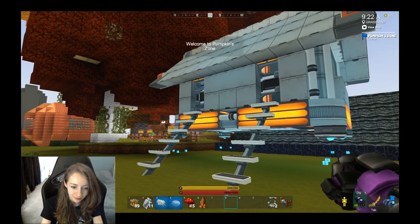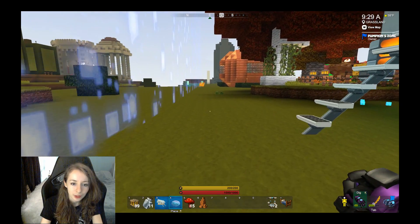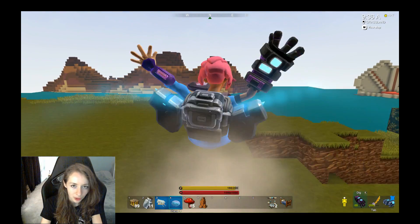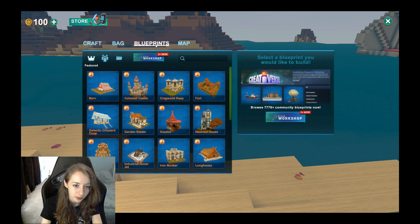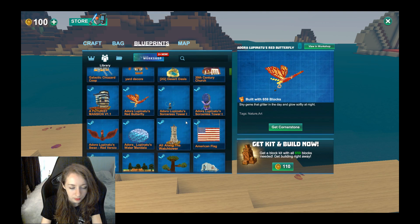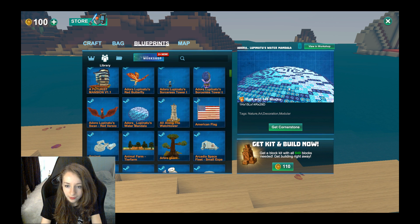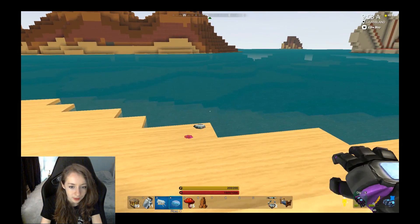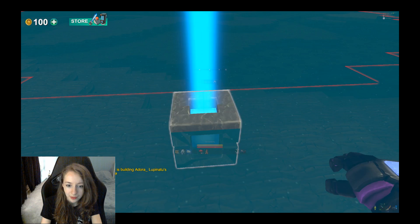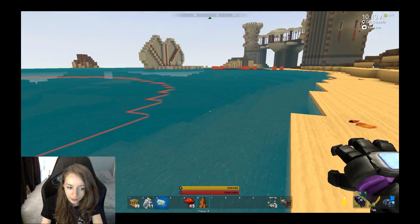Another thing I want to show you is how this works really well. Any blueprint that you take can actually get kits from it. If you go to blueprints and go to people that created blueprints — for example, this one right here — you can actually get the kit from it too and start building. And another cool thing is if you don't want to use those blocks and want to customize the blueprint, you can do that. For example, if I want to use Galactico blocks, I can put them here.